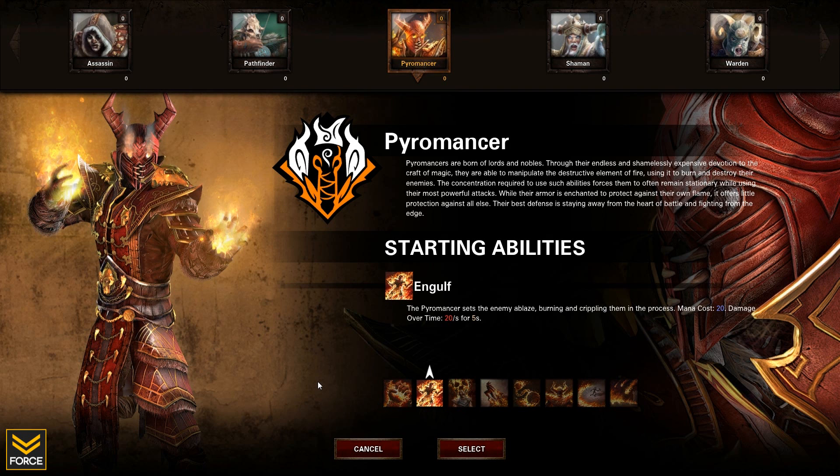The next ability is Engulf, which sets the enemy ablaze, burning and crippling them in the process. This costs mana and does damage over time. The ability after that is Curse of Flame, which curses the enemy. The curse can only be lifted by the close proximity of allies — should they find themselves alone when the curse reaches full power, they are gravely injured. So if you apply it to a target and they don't have any friends around, they're going to take massive amounts of damage, but if they do have allies around they take reduced damage.